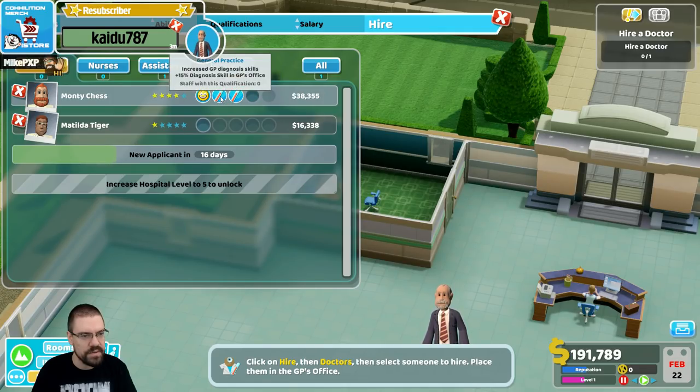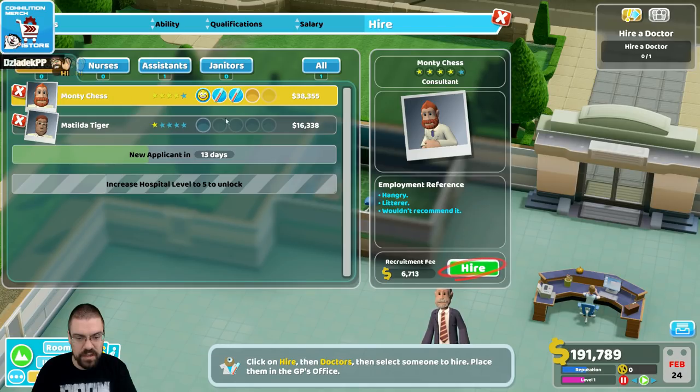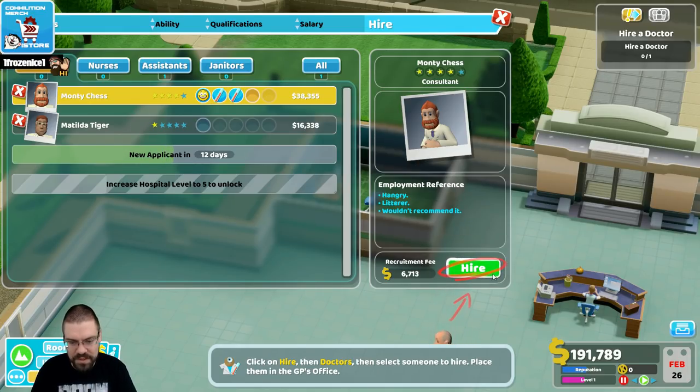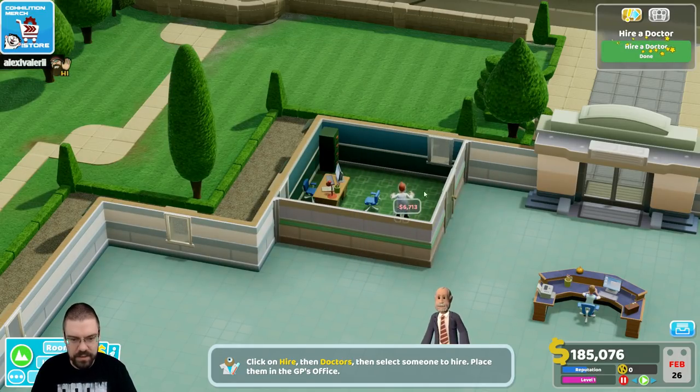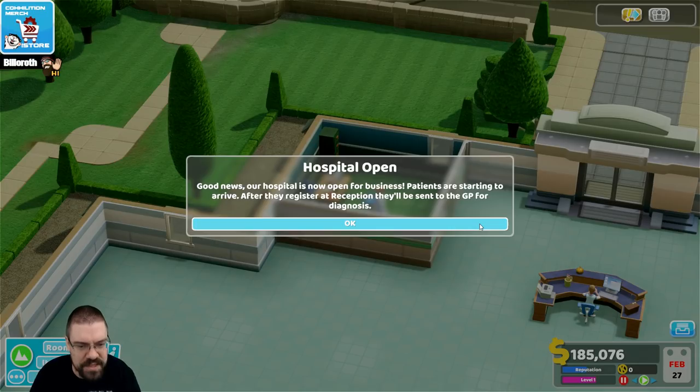What is all this? Wow, this guy's really good. He's hangry though — becomes nasty when hungry and drops litter around the hospital. Well, you're the worst — we'll do it anyway. Good news! Our hospital is now open for business.